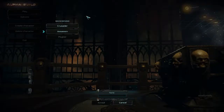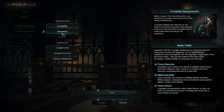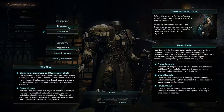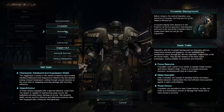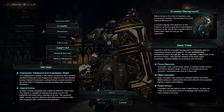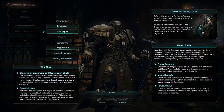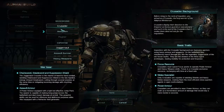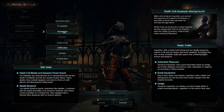So let's go ahead and create our first character. It seems like we have backgrounds, and only two are currently available. Of the two, there are three sub-classes. Psyker isn't available yet, so we have Crusader, which I'm assuming is going to be like a tank, probably melee. Assassin looks like a damage class, probably also melee.